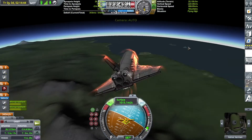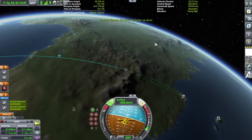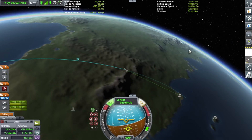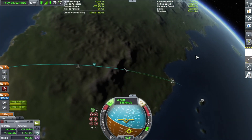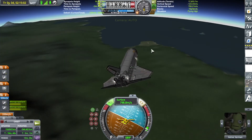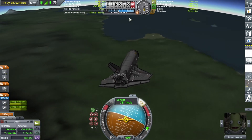So we'll just continue the S-turns and speed braking. In case at this stage you're over the mountains and you're under 27,000 meters, don't try to pull high G's — if not you might flip out.